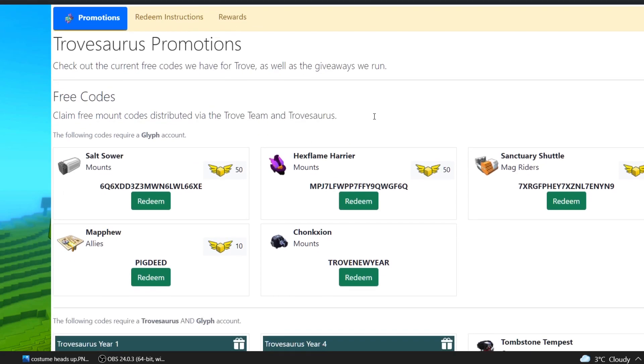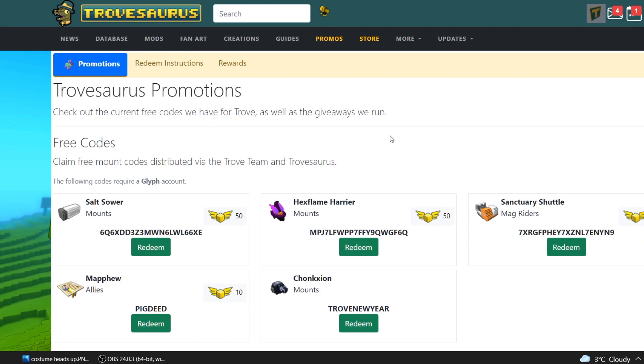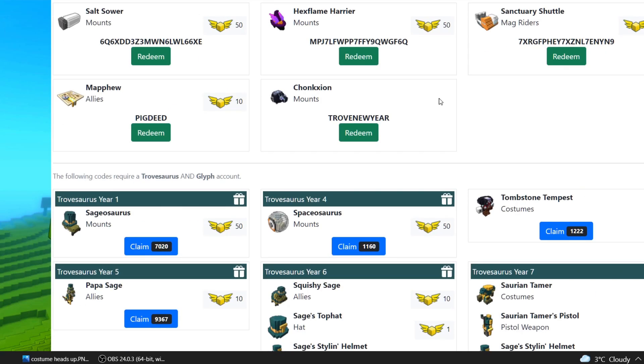Bad news is — I should probably mention this right off the bat — as far as I know it does not give mastery points. Yeah, that's a shame. I know that because I have it on my main already, but I don't have it on my alt. So today I'm gonna get it on my alt, and I'm also gonna be using this opportunity to announce that there's a free costume on the Edge of Sora's website, and you should probably get it because it is a cool looking costume.